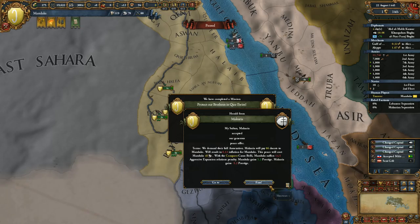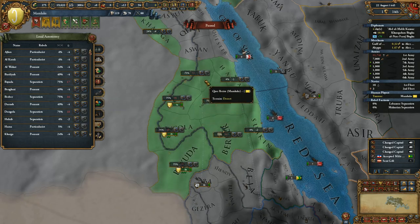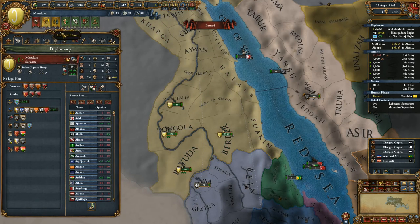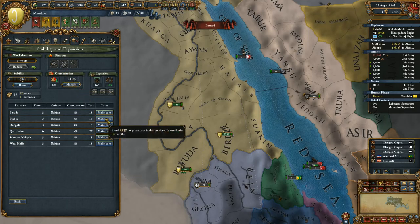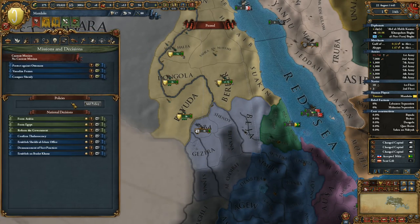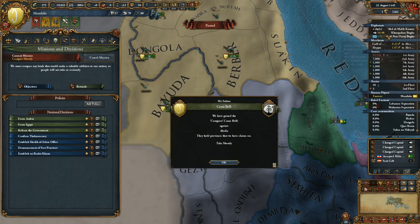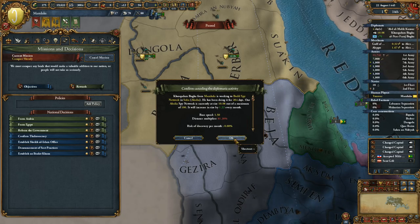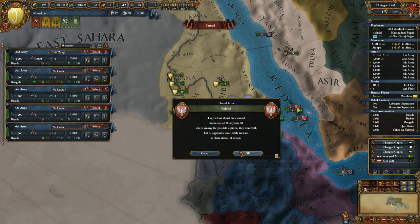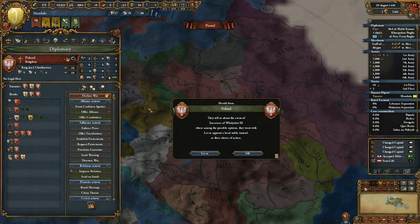Let's increase autonomy everywhere because we don't want to be dealing with rebellions. Now let's start coring. We don't have war exhaustion. We even had enough points to core everything. The mission has been completed — Conquer Shandy. We don't need the spy network anymore, so I'm going to recall the spy network diplomat. He won't be necessary since we're going to conquer this land.